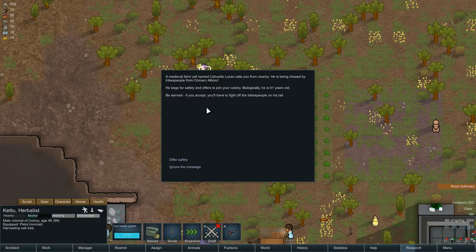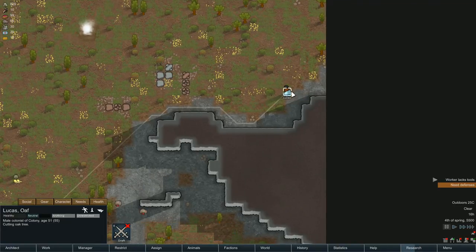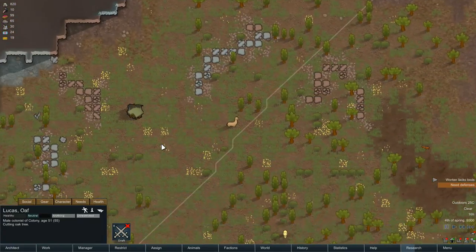Okay, we've got a visitor — a medieval farm oath named Cahuela Lucas is being chased by tribespeople from Camaro Albio. He begs to join your colony, he's 51 years old. We need as many people as we can at the start, so let's offer him safety. He's coming in.